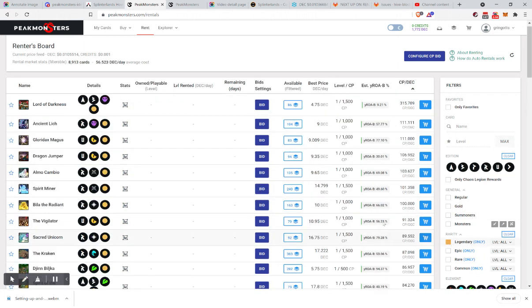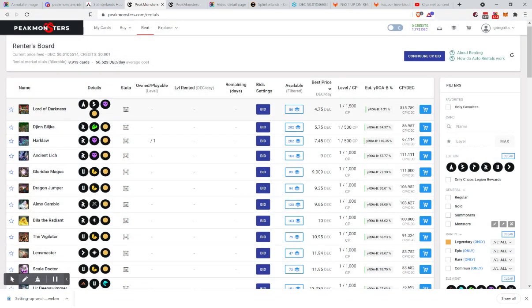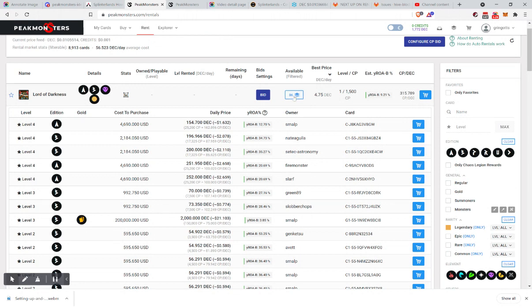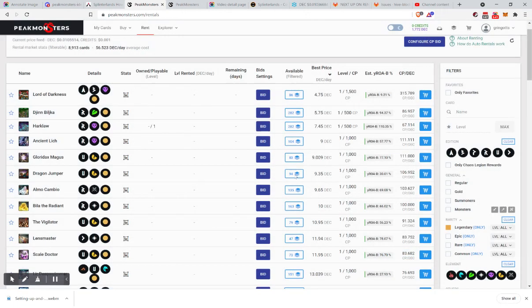Let's look at legendaries — here's a legendary Lord of Darkness. You can click here to see what owners are listing it for, and then see what renters are willing to pay. This is a match hopefully made in heaven. It's already gone out of the list — the 475 is no longer available, so it has already been rented out. The highest bid on the JIN is 1.6, which doesn't match, so there's a spread from 1.6 to 5.7.